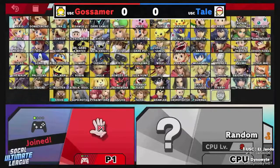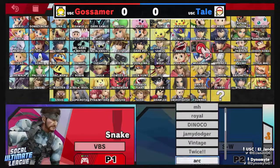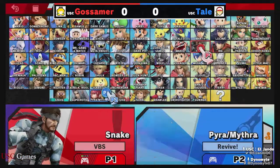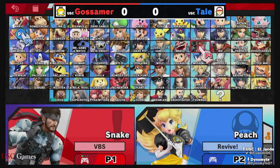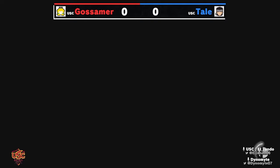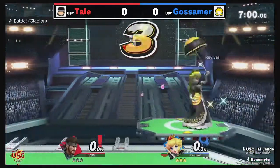We have Tail versus Gossamer. Let's see who he goes — should be interesting. Okay, he's not even going for the snake. I have yet to see Tail's snake and I'm really excited. His snake is really good — he actually took a game off of me with his snake because he Nikitas very very well. As you know, Nikita is so scary. That's one of the most reliable ways to edge-guard Peach, I think, in this whole game.